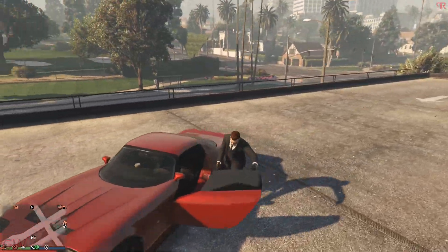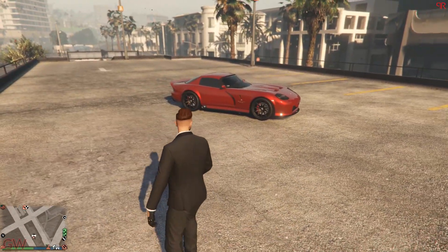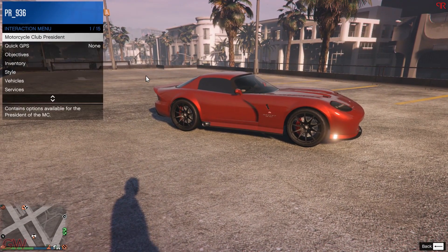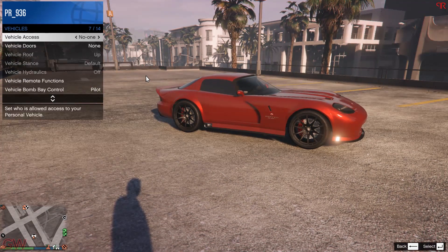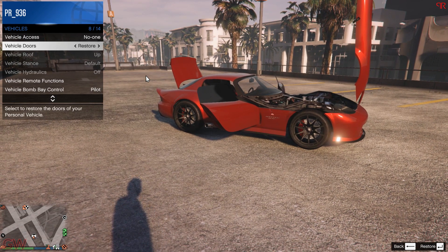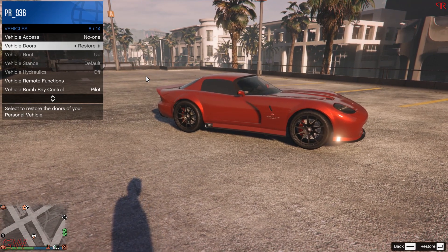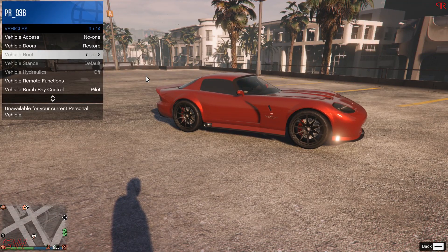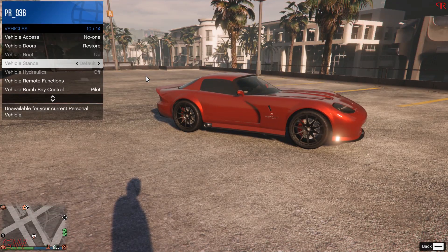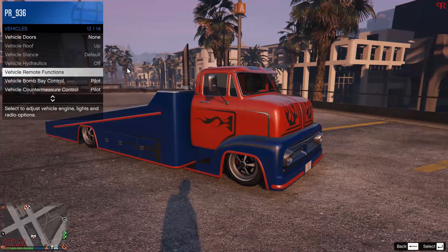With this DLC, three new vehicle options have been added to the interaction menu that allow players to control the vehicle stands, the hydraulics, and the vehicle roof. Note that only selected cars have these options, but it's a good addition as it's useful for car meets. You can raise or lower the car with the stands option, play with hydraulics on equipped cars, and lower or raise roofs on convertible cars. The hydraulics didn't work on the Slamtruck though.